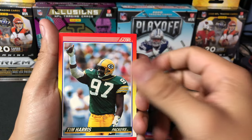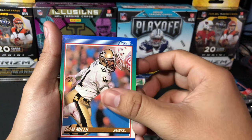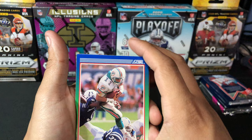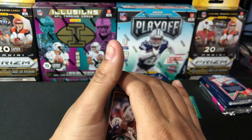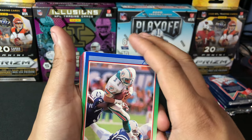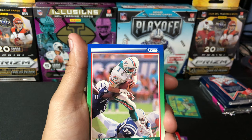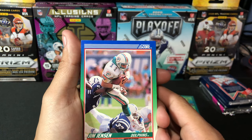Rod Woodson, Tim Harris, Tunch Ilken, Sam Mills. It's crazy how these cards are more centered than you see in a lot of the higher-end Prism cards. Taking shots at Panini quality control here, but a lot of the Prism cards — even some of the big hitters like the Herberts — the quality control is not there these days. A lot of those cards are off-centered, which brings down the value tremendously. Hopefully they can get their act together — they're pumping out cards as fast as possible with the high demand, but they need to get the quality control sorted.